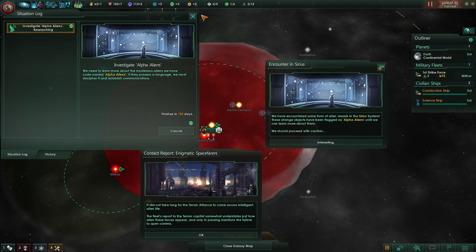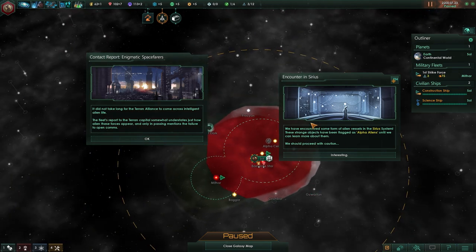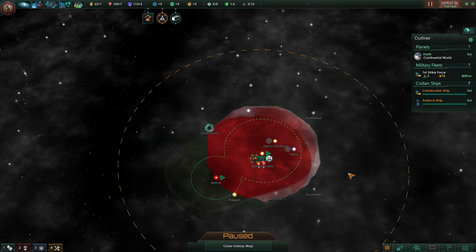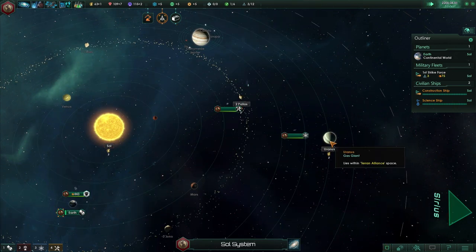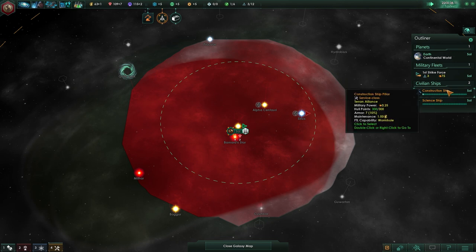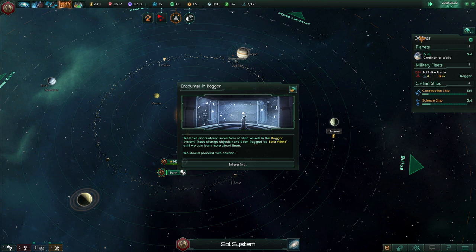This isn't always another empire — you can get different things from these investigations. We found one more planet with two energy — that's the gas giant, useful. We're still building the mine on the asteroids. I'm going to slow down for a moment and pause when something's going on. Beta aliens — so that'll unlock the second option in the situation log. Our leader gained a level already.